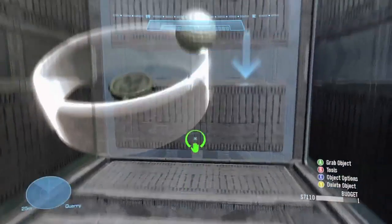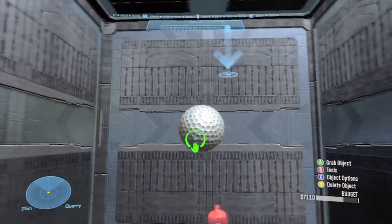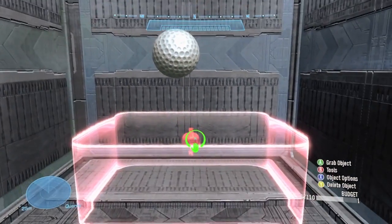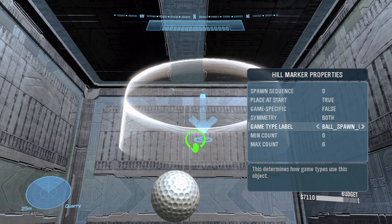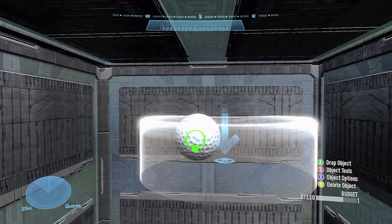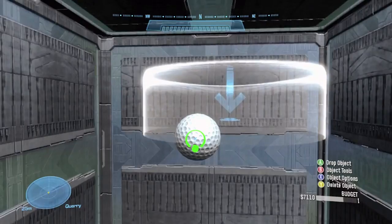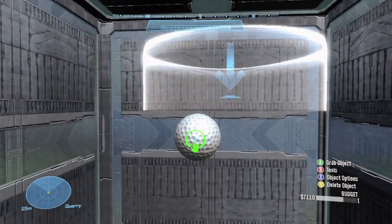Now we're going to learn how they spawn endlessly. What you do is you put a kill zone below the ball spawn. What happens is the ball falls and it'll fall into the kill zone and respawn. Because the ball acts like an objective, it'll just keep spawning.